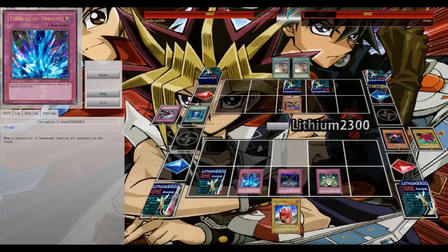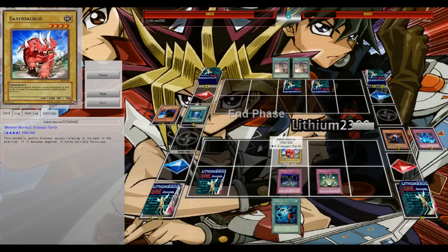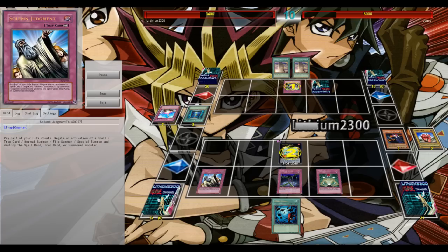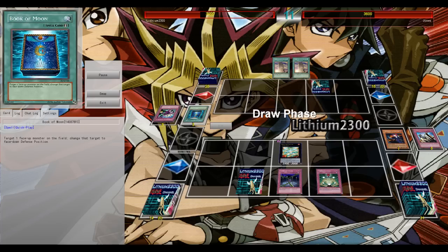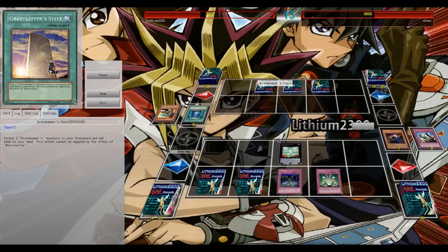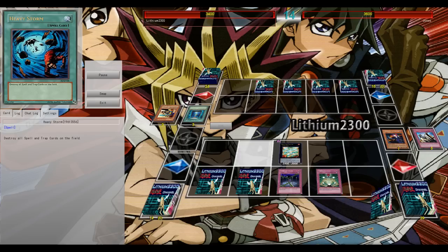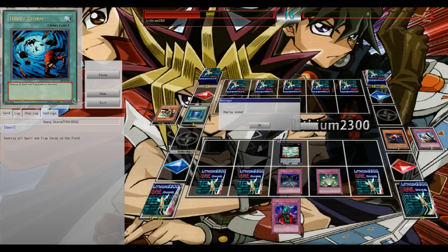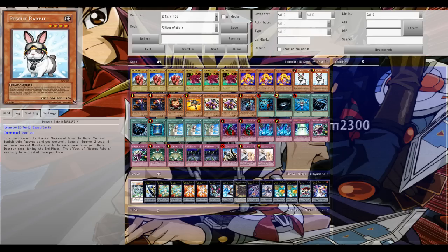I normal summon but choose not to attack into possible Mirror Force or Dimensional Prison. I eventually push with Laggia, he chains combos, and I chain Solemn Judgment to prevent his counter from going through. Laggia attacks for 2400. His set card turns out to be Royal Tribute — useless under Macro Cosmos since Gravekeeper Commandant gets banished. He keeps top-decking dead cards — a Bottomless, a Starlight Road — none enough to destroy Laggia. I attack for game. Macro Rabbit wins the match.